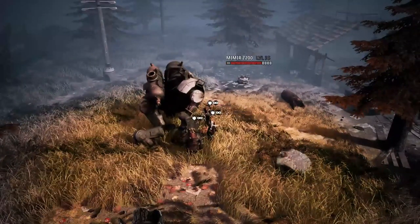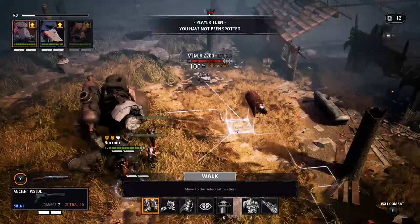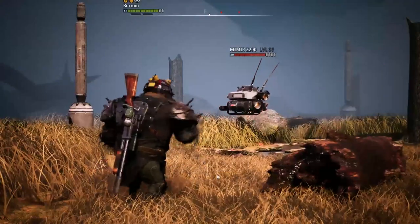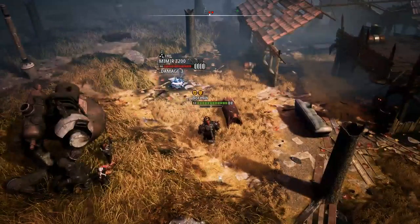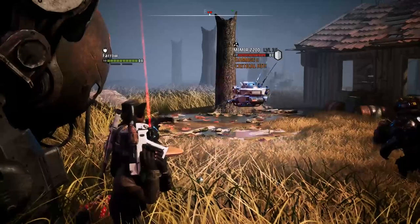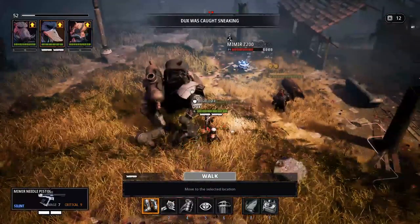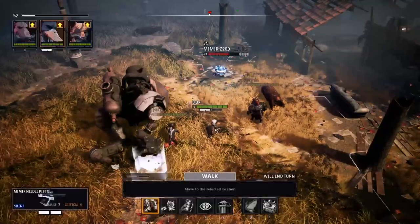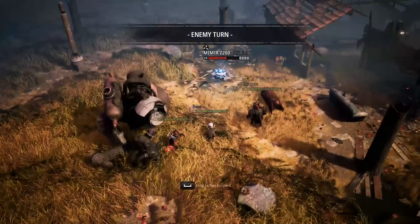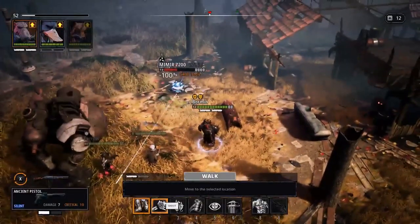We're going to start by ambushing this Mimir Z200. First you want to go with Bormin because he has that weapon that allows him to disable robotic enemies. Move him into position and shoot. If he's incapable of disabling them, then we'll use the Circuit Breakers. One thing you have to be careful about with these Mimirs is that when you kill them they will actually blow up. So make sure that during the last turn when you will be killing them, you take a step back and make sure all of your people are far away.